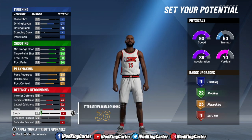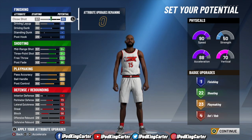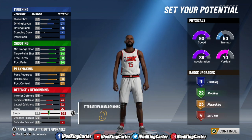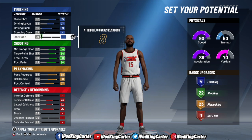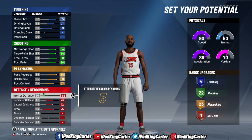It's a give-and-take system — if you take away from finishing, those badge attribute points decrease; put defense up and badges go up. 2K won't let you just upgrade mid-range, three-point, and free throw without the post fade — I wouldn't have 22 shooting badges otherwise. Whatever badge upgrades you want, you have to max out every point in that category or you won't have the upgrades you need.